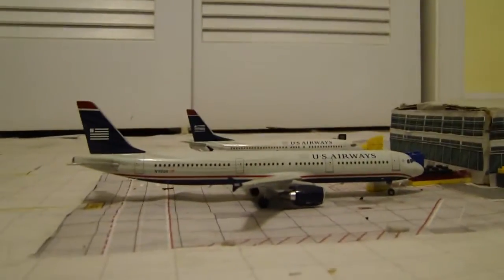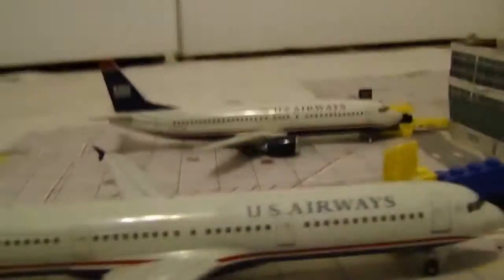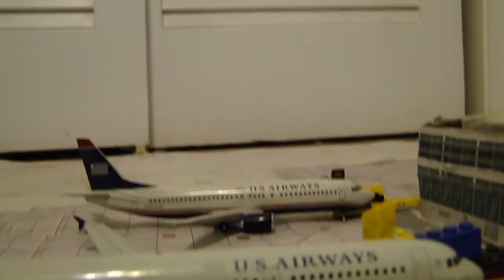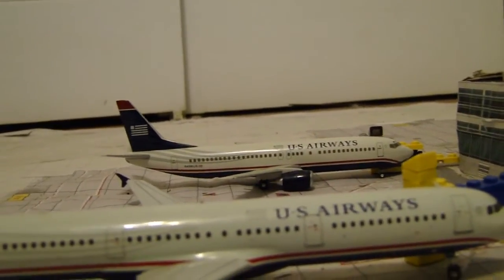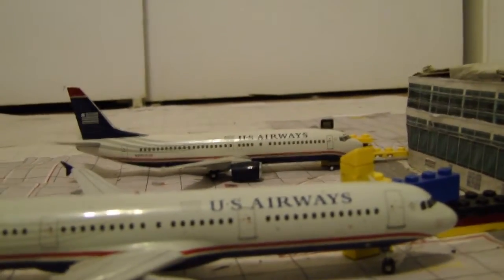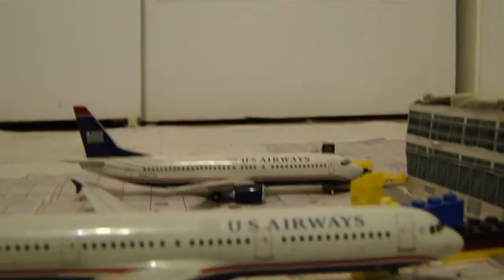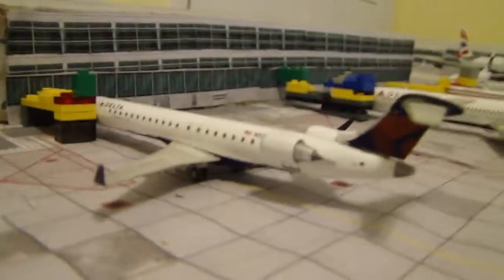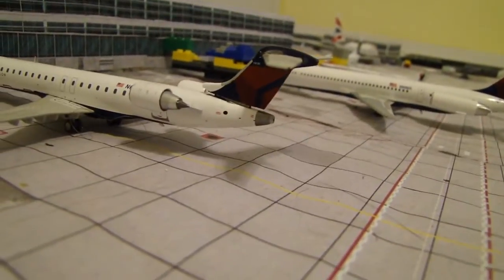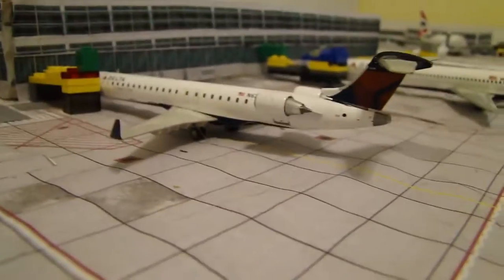Moving on to the Bravo Concourse: a US Airways A321 heading out to Charlotte, and a US Airways 737-400 also heading out to Charlotte. I took away the 737-300 since there aren't many around anymore. If anyone wants to buy my 300, I'll be selling it for pretty cheap — just name an offer. I have it already packed up, so if anyone wants it, put in an offer and I'll consider it.